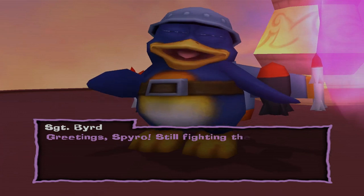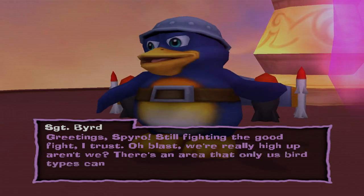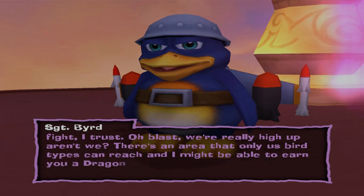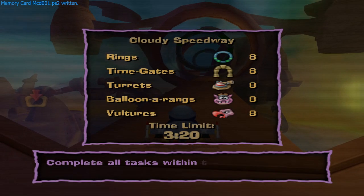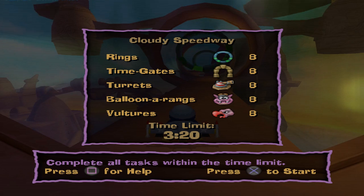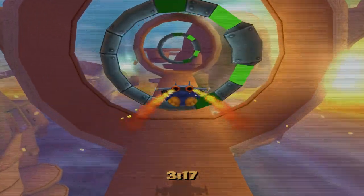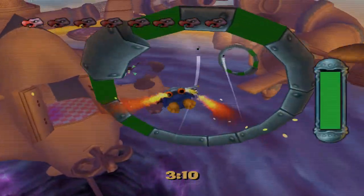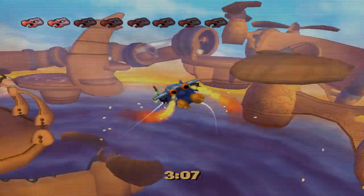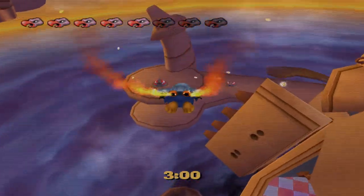Greetings Spyro, still fighting the good fight I trust. We're really high up, aren't we. There's an area that only us bird types can reach and I might be able to earn you a dragon egg or a light gem. Bird types - is this Pokémon, back before Flying type was a thing and they used to call it Bird type? Now we've got turrets. The Sergeant Bird minigame is actually perfectly fine. This looks scary as balls down there, but honestly these minigames are perfectly fine and I find them quite enjoyable.